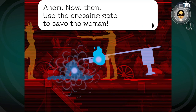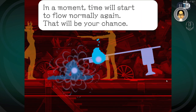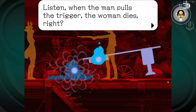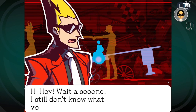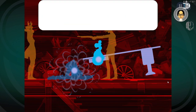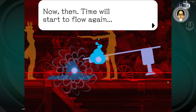'Now use the crossing gate to save the woman. In a moment, time will start to flow normally again. When the man pulls the trigger, the woman dies — but before that happens, you have to use your powers to stop it.' 'You still don't know what you're talking about.' 'You'll see. You'll see. Now then, time will start to flow again.'